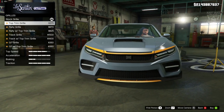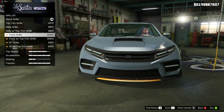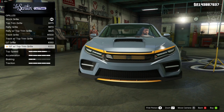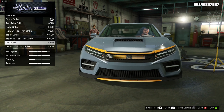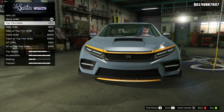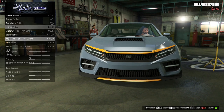Then we're going to go to the grille. We've got the top trim — nice, so we can change that up so it matches the trim on the front and rear diffuser. Then we've got the rally grille, the rally with top, the track grille, track with top — that's cool. Then we've got the GT grille and the GT with top grille. I'm definitely going to go for one with the top trim because I think it just looks awesome. This one — just top trim — keeps it a little bit more simplistic and I think it looks awesome.